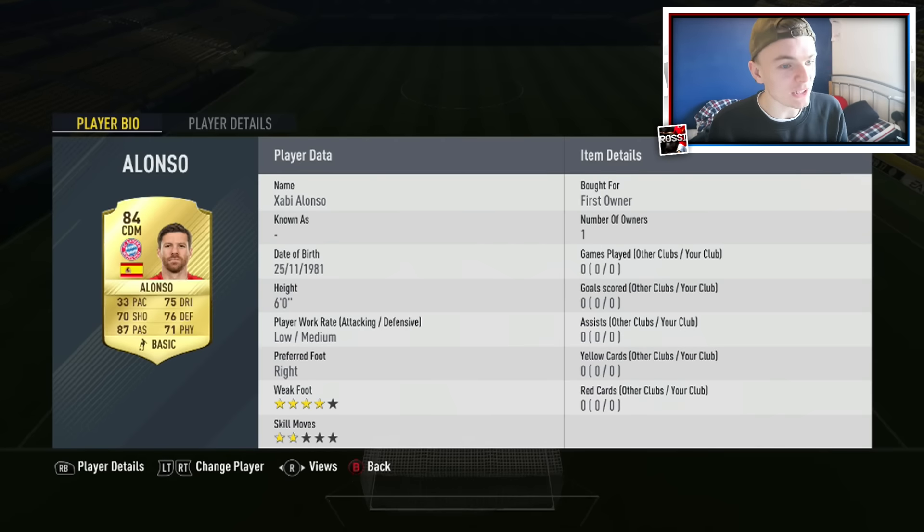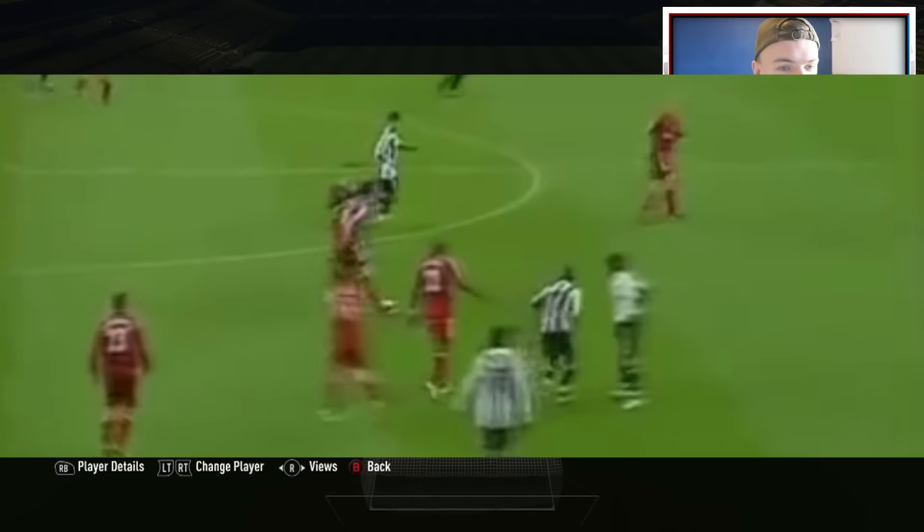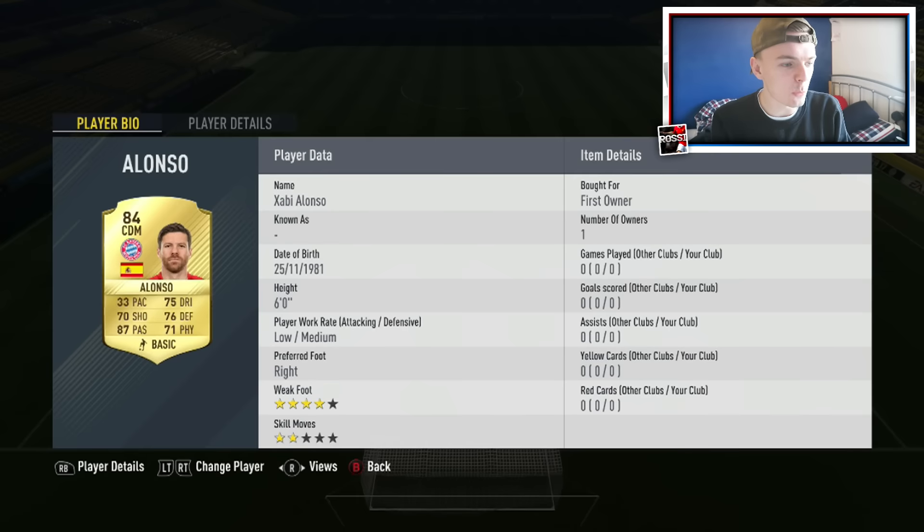Next up, we've got Xabi Alonso. In his Liverpool days, scoring a halfway-line goal again — a bit of a legend, retiring this year, pair of respects to him. He's done this well in his own half against Newcastle, and the goalkeeper has tripped. It's still a decent one — this one's further in his own half, so it makes it a little bit cooler. He actually wins the ball from a tackle, goes to pass it, no options, and the goalkeeper's well beaten.